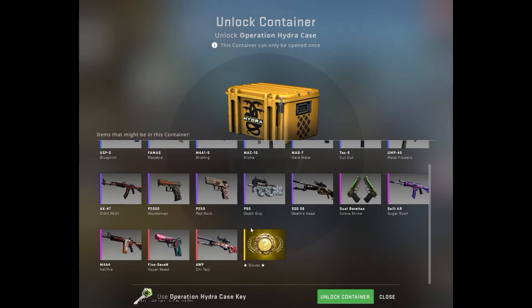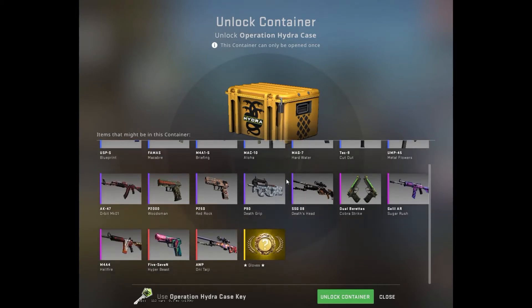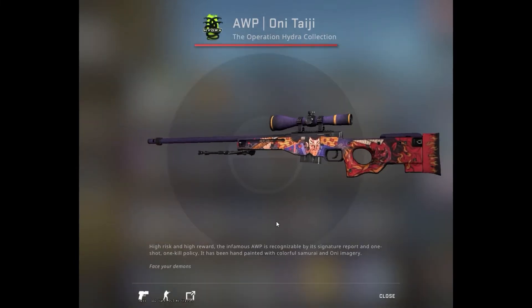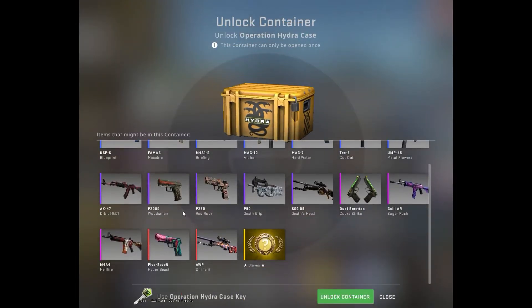What we are hoping for is a Star Track Orbit MK01 - any Star Track Factory New item, no matter what it is, will be a chunk of money. We are not hoping for the bad blues. Any pink would be amazing. The Onitaji is so expensive no matter the condition, and Star Track Factory New we're looking at a thousand euro. But also the Hellfire, Sugar Rush, or the Cobra Strike would be great. Let's just see - hopefully we can get something good.